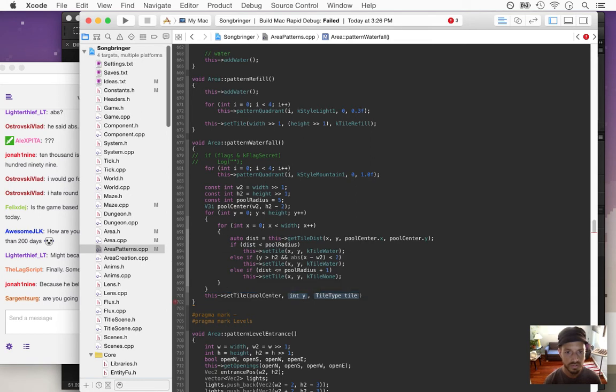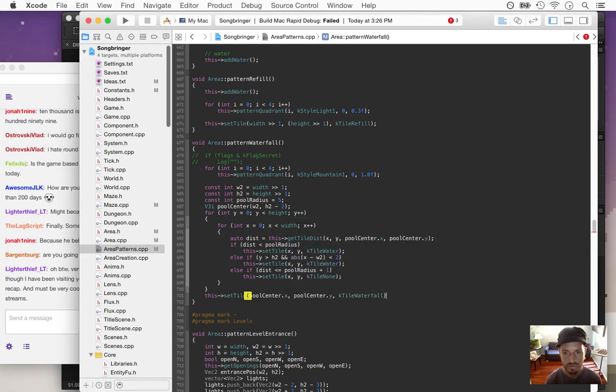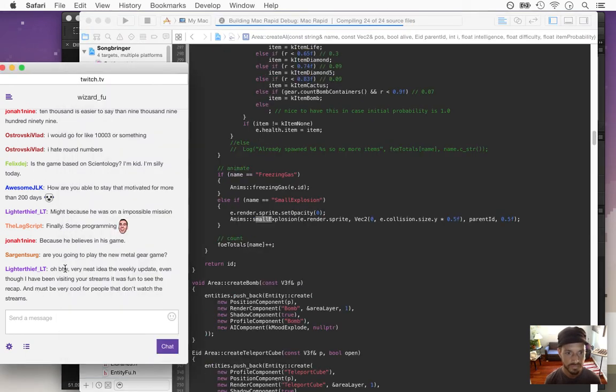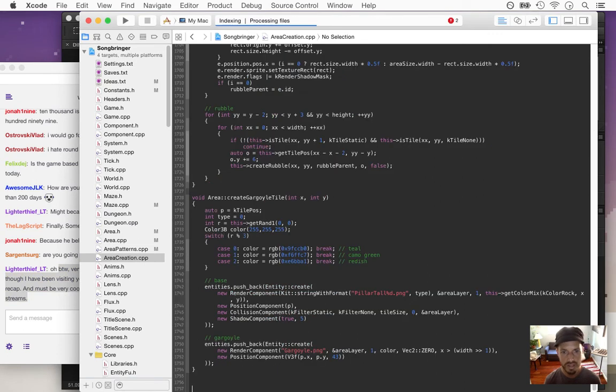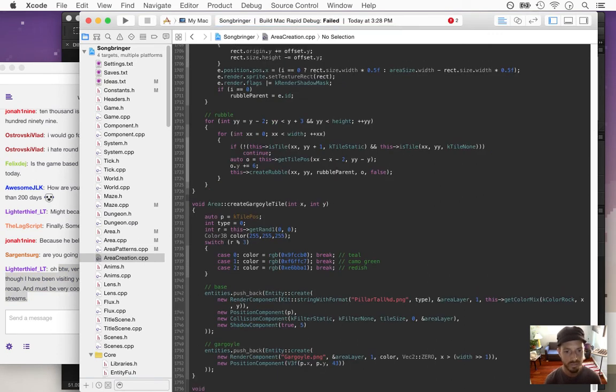So pool center X, pool center Y, k-type, k-tile waterfall — this is plus pool radius. That's going to create... well, I should have created an empty tile at first. I'm going to try and do one of those weekly recap videos every Monday or Sunday, so people can get a 10-minute update of what's been done all week instead of watching 14 or 15 hours of video.